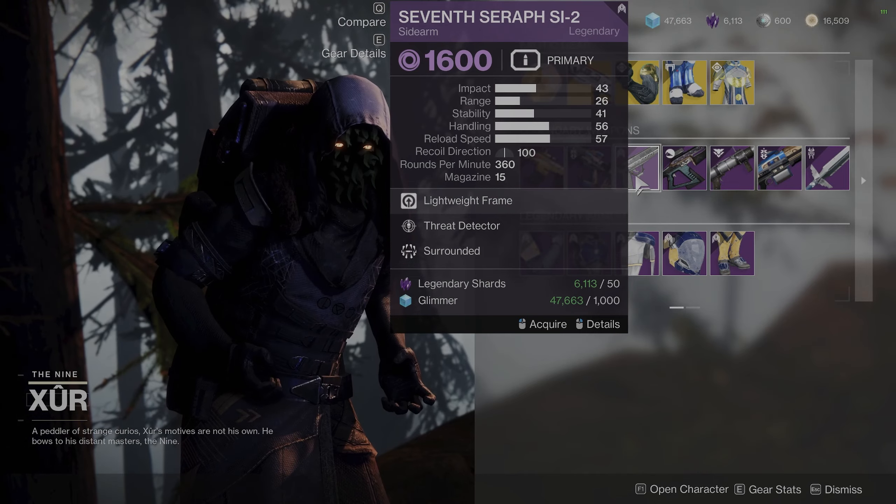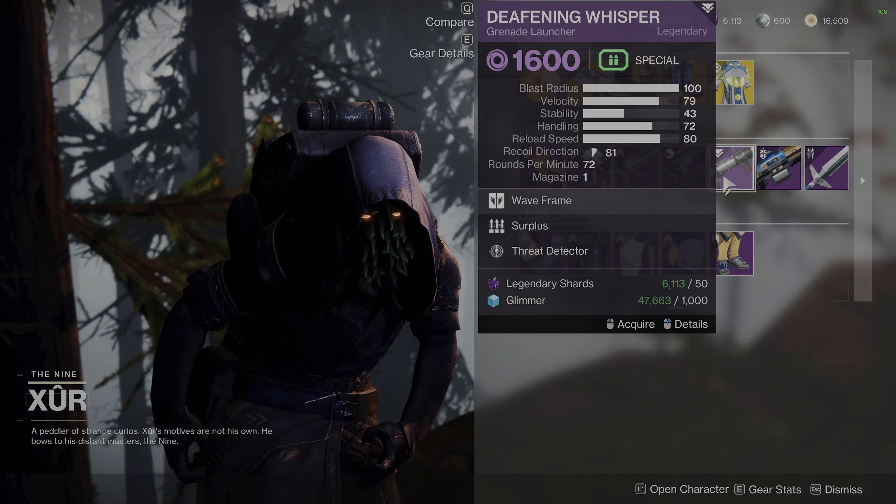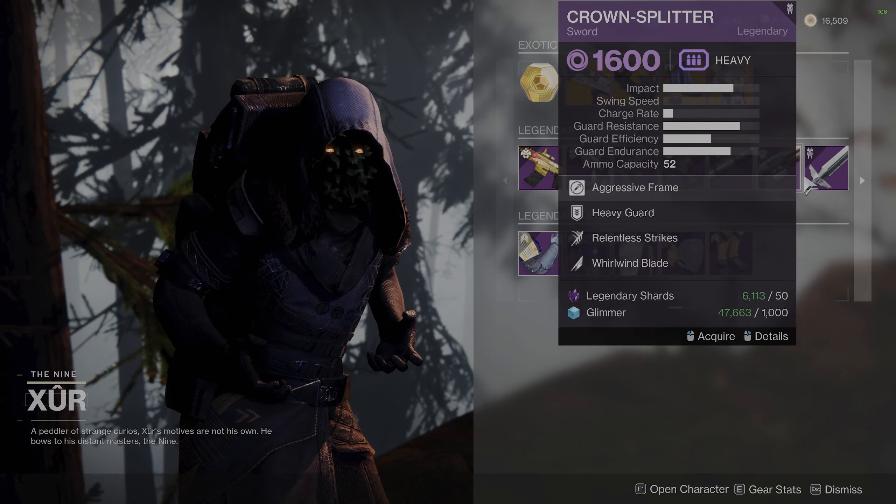Moving on to the legendary weapons — nothing good here. I was really hoping to see a better roll on the Peace of Mind, as it is one of my favorite Pulse Rifles in PvP, but sadly we got another week with lackluster rolls.